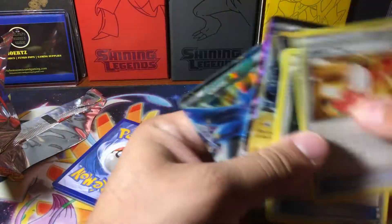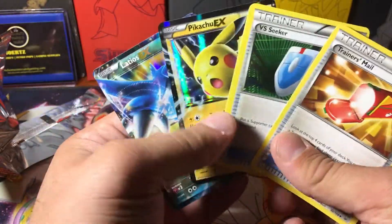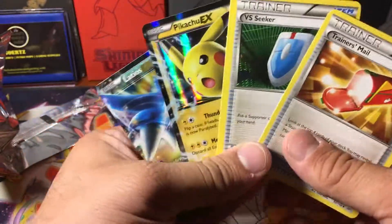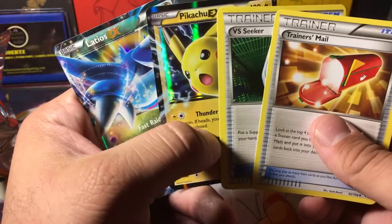Definitely not the worst mystery box they've opened. The Flash Fire pack's decent, and we did get the one VS Seeker and the one Trainer's Mail — decent staples that are good to have if they ever come back. It certainly could have been worse, but hopefully you guys did enjoy this video. If you did, please like, comment, subscribe for more, and let me know what other things you'd like to see opened. Until next time, keep it locked right here at Love Shack — bye!